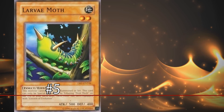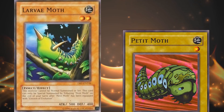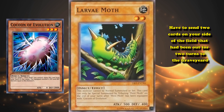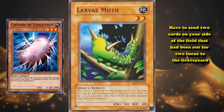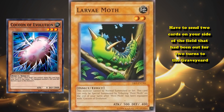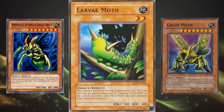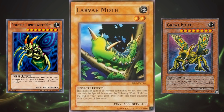Number 5: Larva Moth. This card cannot be normal summoned or set, has no effect, and only has 500 attack. To special summon it, you must tribute a Petite Moth on the second of your turns after Petite Moth has been equipped with Cocoon of Evolution. So you have to send two cards that have been on the field for two turns to the graveyard, and this card specifically needs to be in your hand after those two turns. It has a convoluted summoning requirement for a card that is absolutely not worth it. It only exists as an earlier step toward Perfectly Ultimate Great Moth, which requires six turns, and Great Moth, which requires four turns and has 2600 attack — unlike Larva Moth's 500 attack.